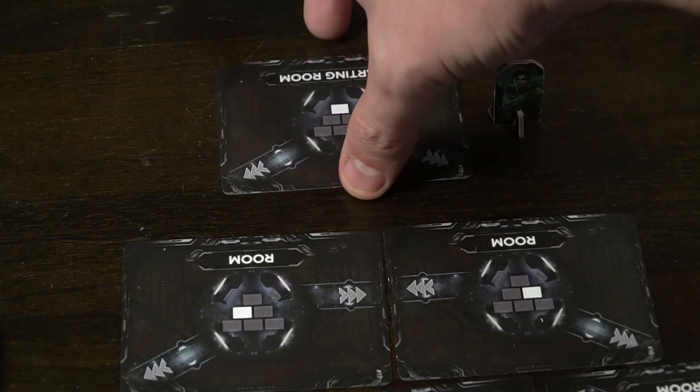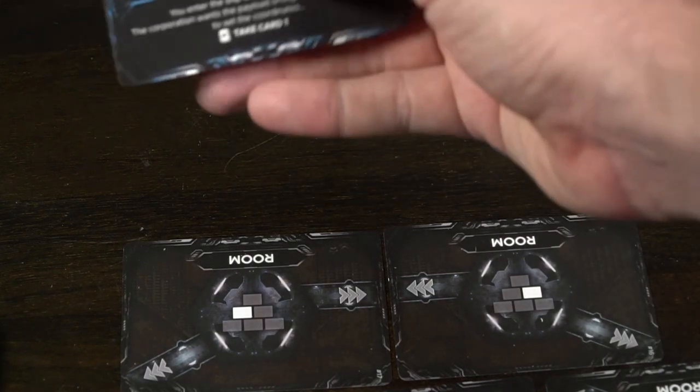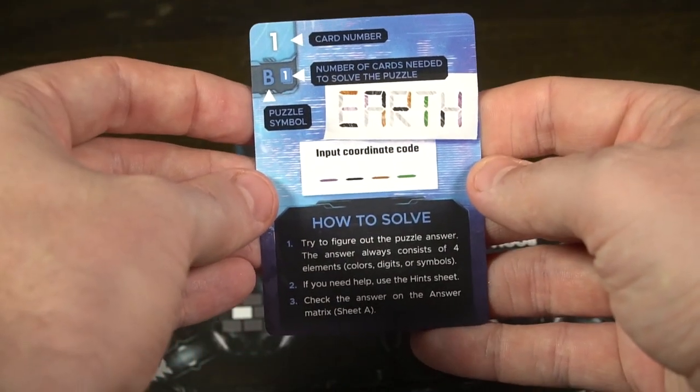On your turn, you take your character, move to a space, flip that space over, and do what it says. Literally everything here is do what it says — reading the card explains the card. You'll start by flipping over the starting room. It's the bridge. The bridge will tell you that you enter it directly and the corporation wants the payload brought to Earth, so it's time to set the coordinates. You'll look and see that you need to take card one. When it tells you to take a card number, you'll look on the top left-hand side — the top right indicates where it goes in the deck, and the top left indicates the card number for the game.